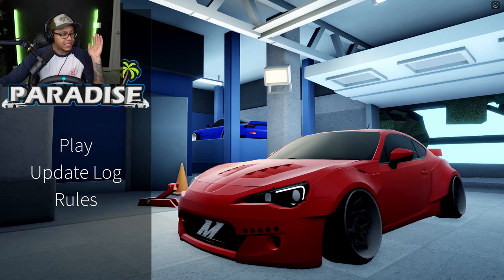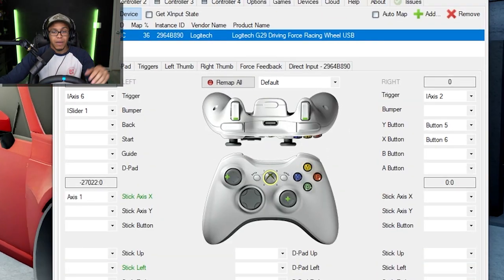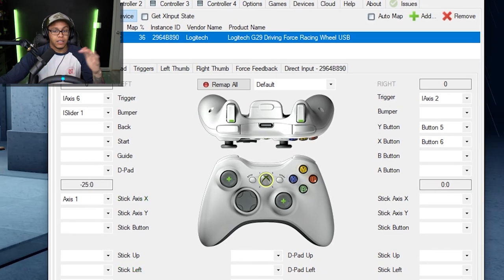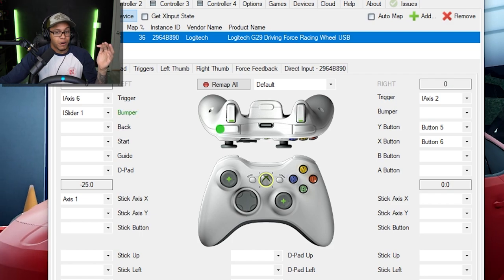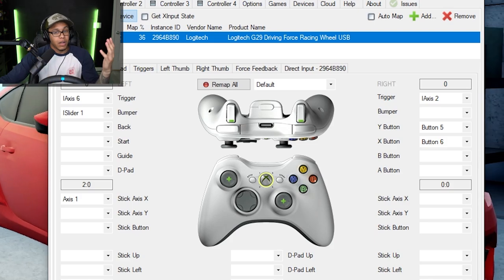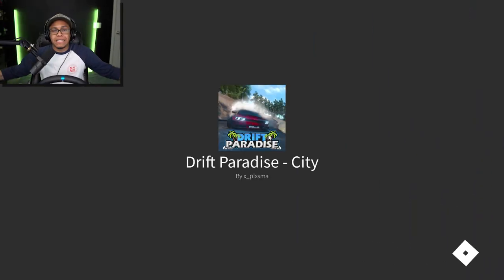Without further ado, we got the Logitech set up. I already got my whole settings configured — you can see my settings right here. I got my steering wheel all set up, I got the gas, the emergency brake, and our paddle shifters. We are good to go!